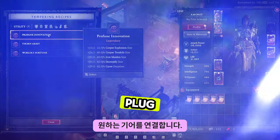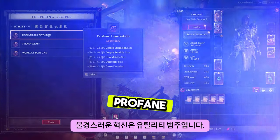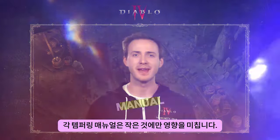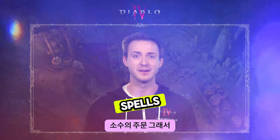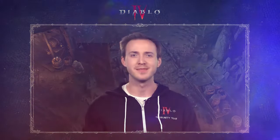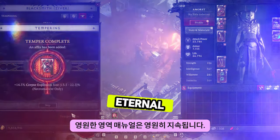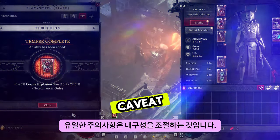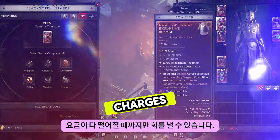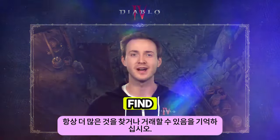Head over to the blacksmith and plug in the desired piece of gear that matches your recipe. As you can see here at the top, Profane Innovation is the utility category, so it can be applied to your armor. Each tempering manual affects only a small handful of spells, so getting the stat or affix you need is much easier than it used to be. The manuals you find will last until the end of the season you're in, so craft away. Eternal Realm manuals last forever. The only caveat is tempering durability — you can only temper until you're out of charges, but that's the price of admission for powerful items. You can always find or trade for more.